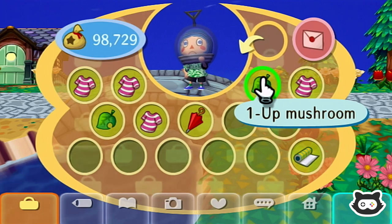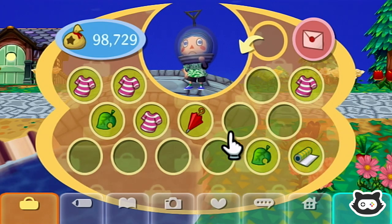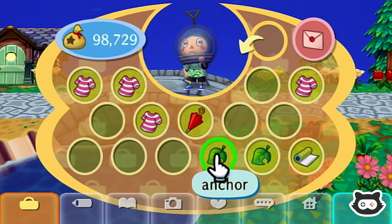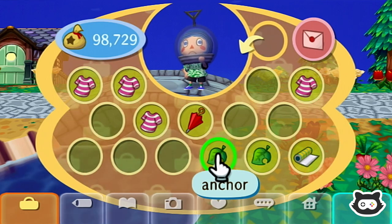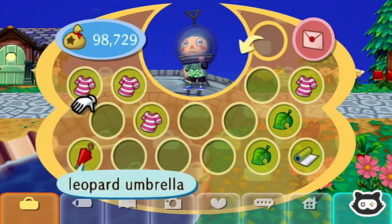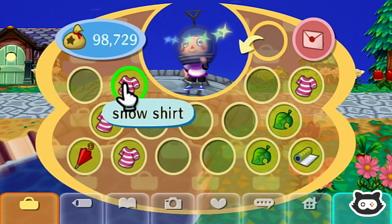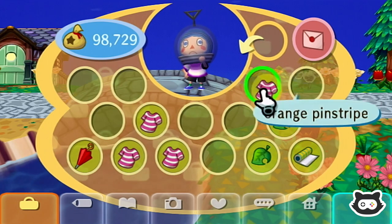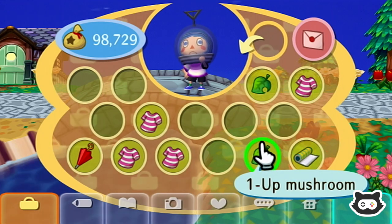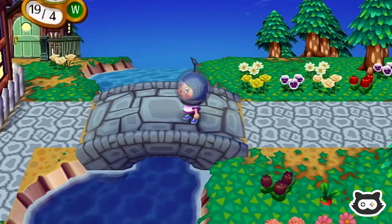We're hoping someone has something. Oh, a one-up mushroom — do we need that? I think we might. What else have we got here? An anchor — yes, that's from Pascal, isn't it? So these can all be sold. Purple tie-dye, maybe we can just go with the purple tie-dye for now. The rest of these can be sold — that's a Gracie item, that's a Pascal item. We're off to a bit of a chaotic start.